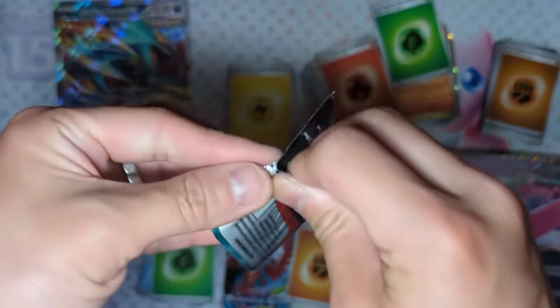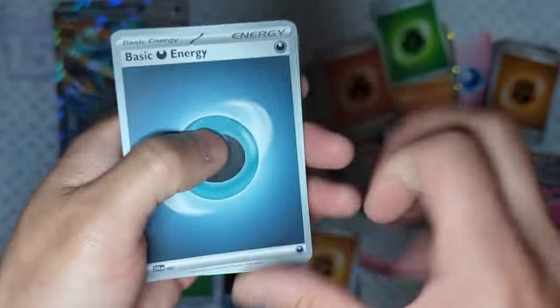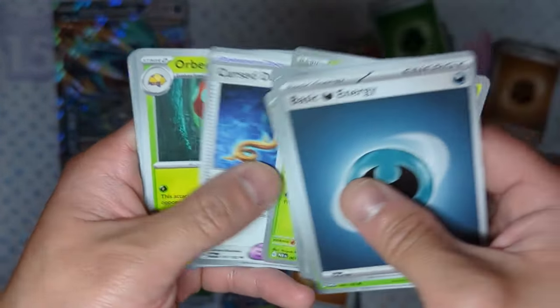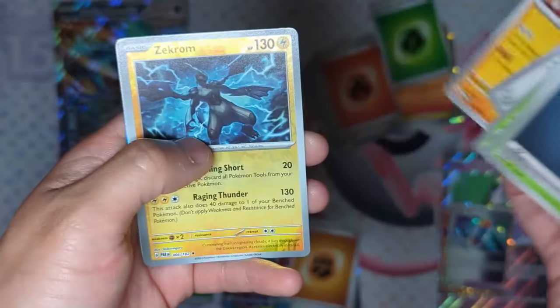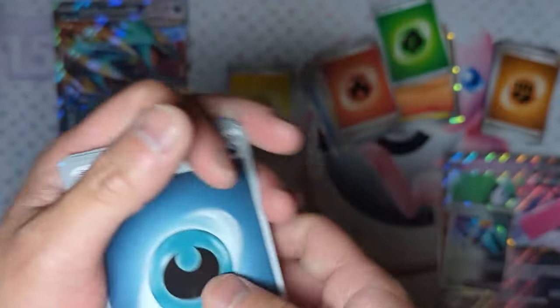Let's see if the Paradox Rifts will do us any good. We get Darkness Energy, Dweeble, Whismur, Doublade, Surskit, Cursed Duster, Orbeetle, Cloth, Zekrom, Fue Cocoa Reverse Hollow, and in the back is an Iron Jugulus — holographic. Pretty nice.